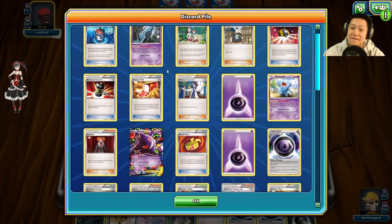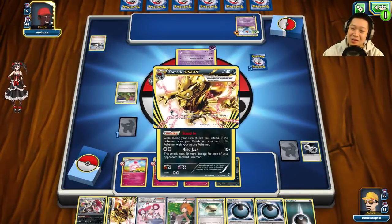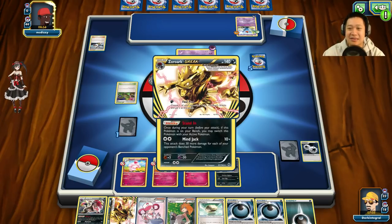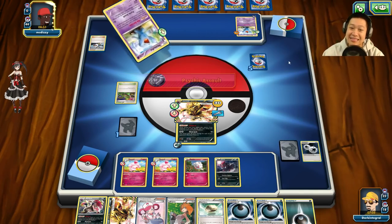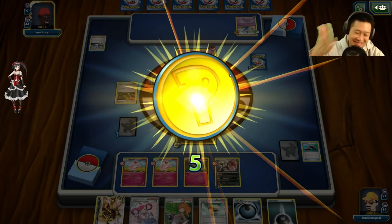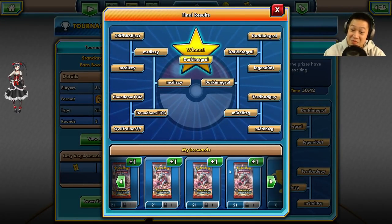One more prize card still waiting. The healthy Wobbuffet comes up now with free retreat — I can't one-shot it unless he puts two more bench Pokémon down. He drew all his cards. Through Pokémon Center Lady, even with a bad draw, because my deck type is Dark I had the advantage here. GG! Psychic Assault — resistance! Having enough damage is such a problem. That was his last card — I forgot — so I didn't end the game properly.